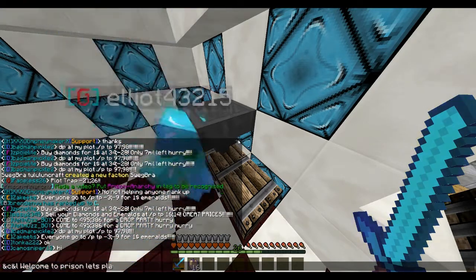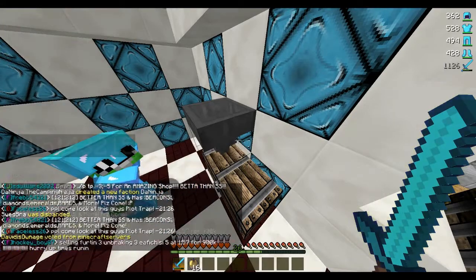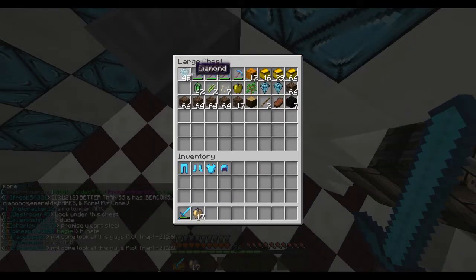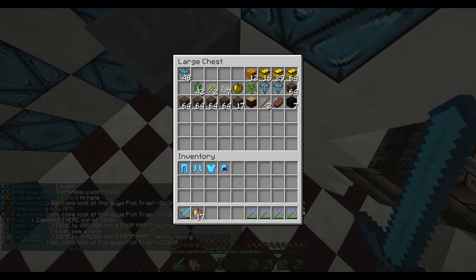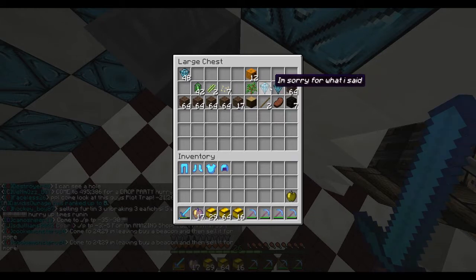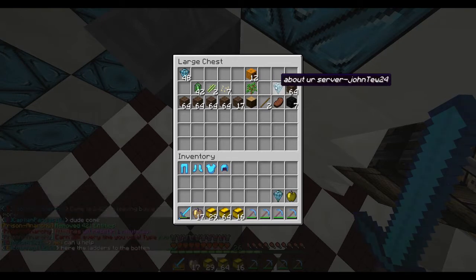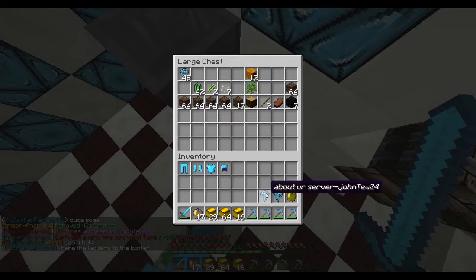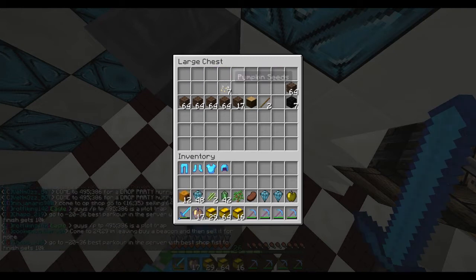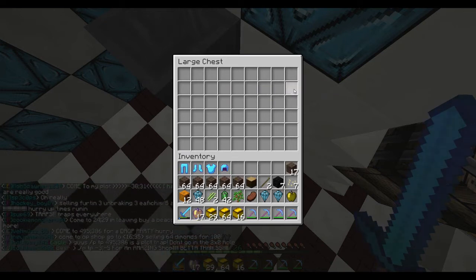Welcome to Prison Let's Play number 8. Opening donation box. So, we have a little bit of soul sand, some golden apples, some op picks it looks like, and some gold blocks. So, thank you to YOLO X Panda, even though he tried to get me banned. And if you do not know what that is about, go check out my little video. Pretty much, my server was betrayed by my coder. ProofPVP.com will be in the description, so come check it out.